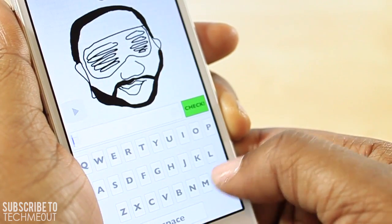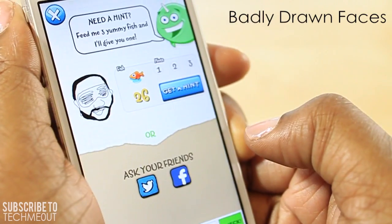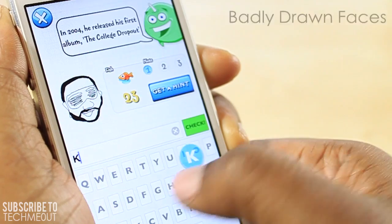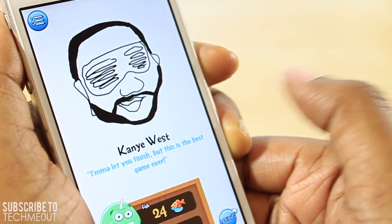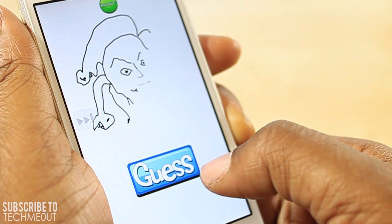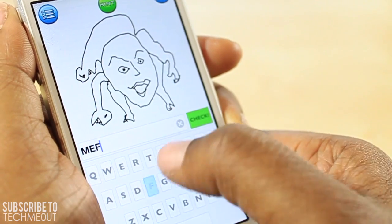Next up we have Badly Drawn Faces, and the objective is to guess what face is being drawn before it's finished. This one looks like Rick Ross to me — I checked and it wasn't correct. You also have the option to get a hint by feeding the creature a fish, and he'll give you a series of hints — up to three. I thought this one was Kanye West and I was correct. The gist of the game is just a great time passer. You gain points by guessing the face correctly, and you can get bonus points by doing it quickly — before the image is finished being drawn.